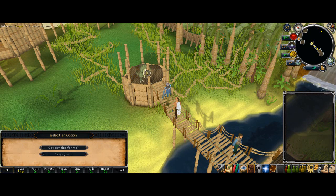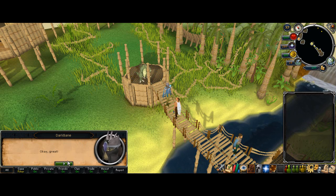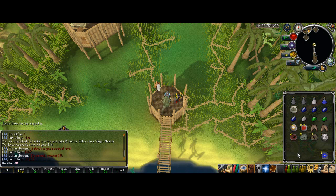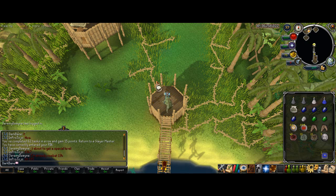Greater demons. Those will give me some good XP — those aren't that bad at all. So I'll get on those, and I will see you during or after greater demons. Okay, greater demons are done. During that I got 77 attack, and I also got 80 constitution earlier. Both of those you will see on the screen, and that's pretty sweet. Next task.